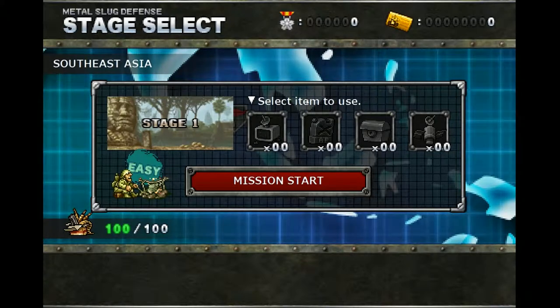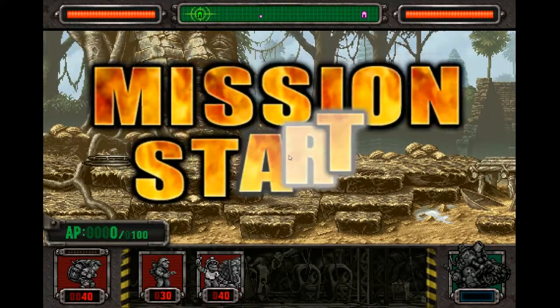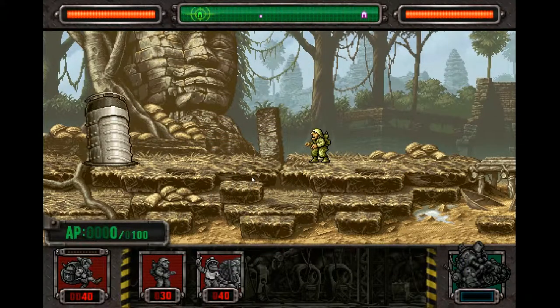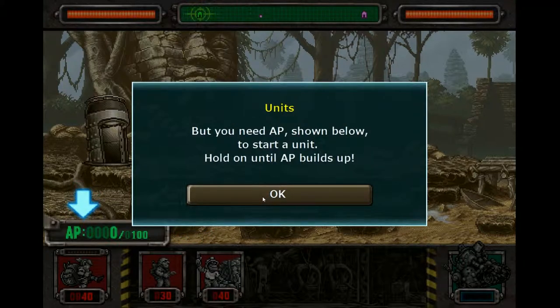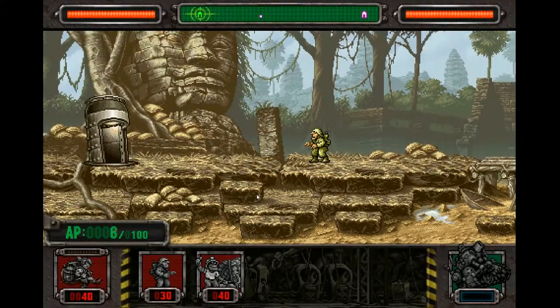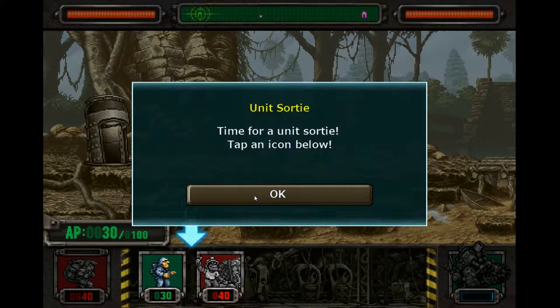Can I not do easy? Okay. Mission start, let's go. We're gonna tap an icon. I personally don't have a touch screen monitor, so I guess I'll have to click on things. But you need AP, shown below, to start a unit. Hold on until AP builds up.